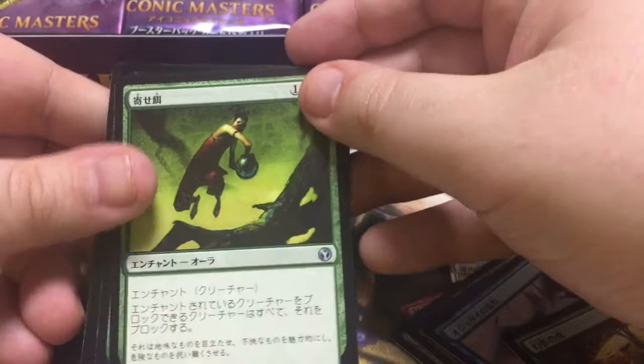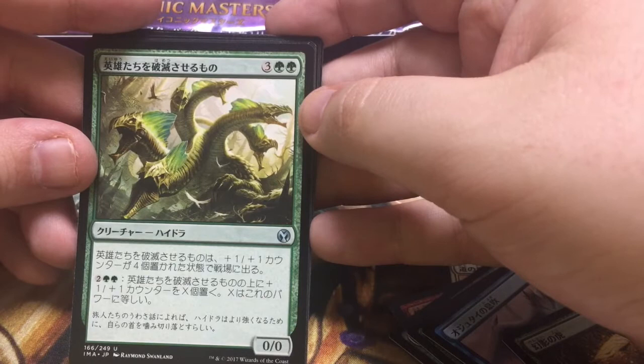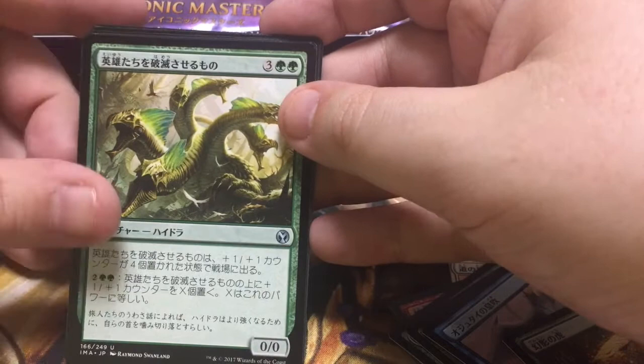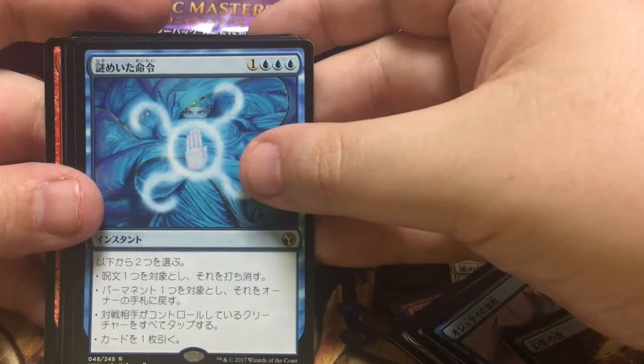We've got Lure — always handy to have. And this is a monstrous card if I recall. No wait — this guy comes into play with four plus one plus one counters, and you can pay green-green and two to double the number of counters, so yeah that gets big. Doesn't trample. And Staggershock — bolt, shock, then shock you again. And Cryptic Command — okay, that's sweet. I like the Cryptic Command.